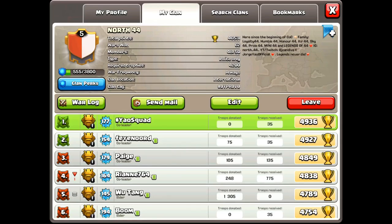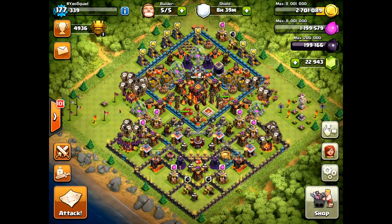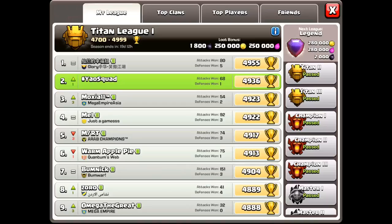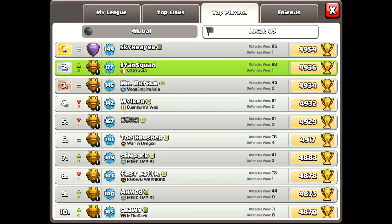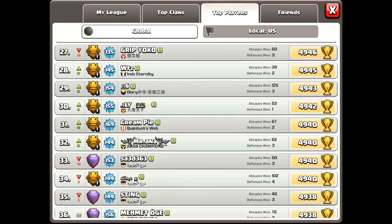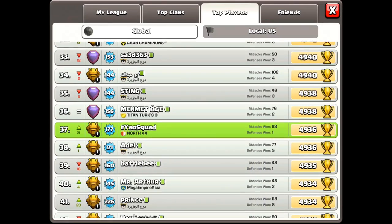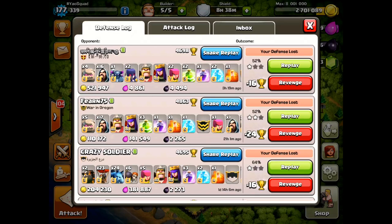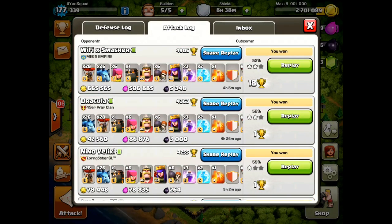Here I'm looking at the leaderboards — I'm at 4936, and overnight I gained more cups and I'm at 4951. That's only 49 cups away from hitting Legends League, so I'm getting really close. But the real treat of this video is I wanted to showcase a 4900 attack on a 4900 attack. I was lucky enough to find this guy called WiFi Spancher — you guys probably know who he is, he was former number one player, he's in Mega Empire. Let's go ahead and commentate that attack because that was a huge win for me.